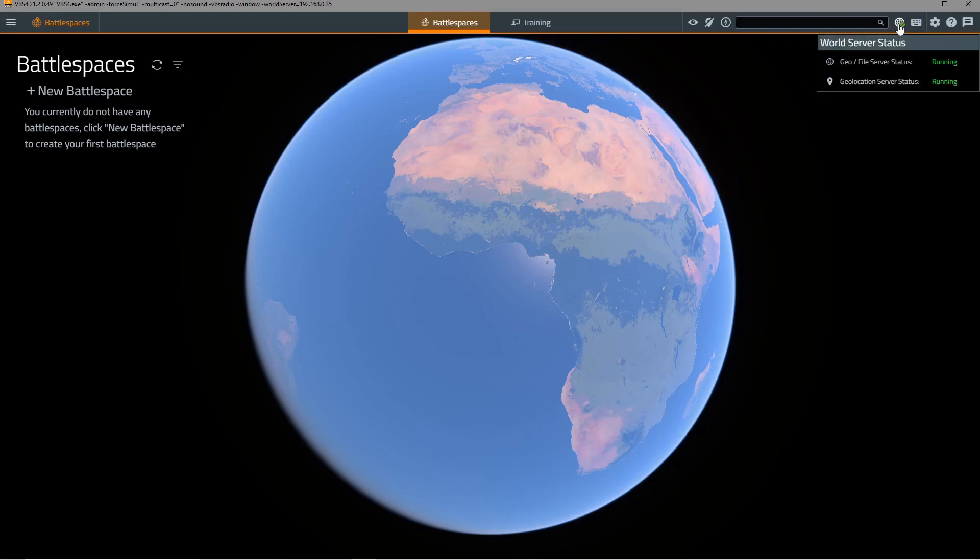VBS4 has started and we're connected to the world server, indicated here by the world server status — you can see this green tick. If there were battle spaces on the world server we'd see them listed here in addition to any battle spaces that we have locally. We've started VBS in administrator mode so we see both battle spaces and training tabs, but if we were a trainee we'd only see training. We'll have a look at this a little bit later on.